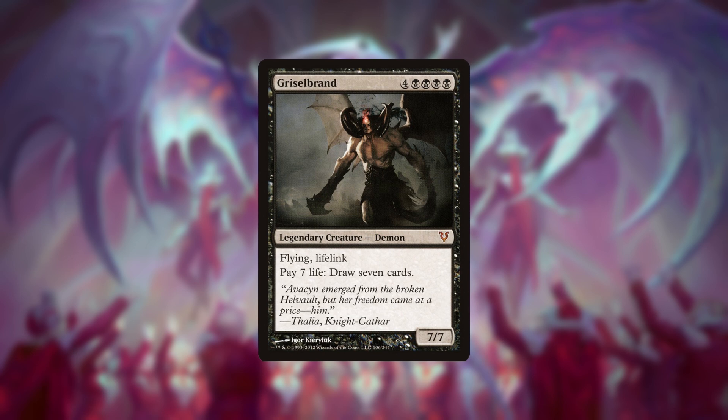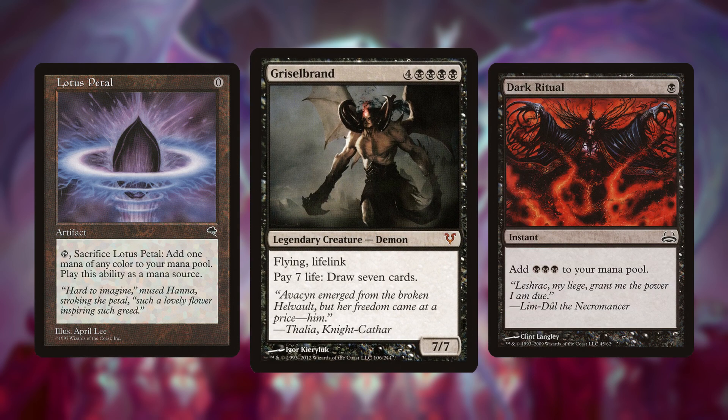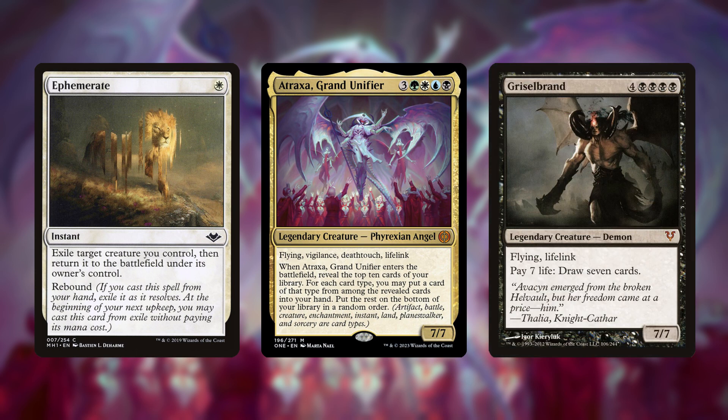This is also why Gristlebrand is better in Legacy than in Modern, since there, fast mana cards like Lotus Petal and Dark Ritual exist. Esper Goryo's is much more of a midrange value deck and thus wants Atraxa more, since her ability doesn't cost life and works better with Ephemerate-style blink effects.